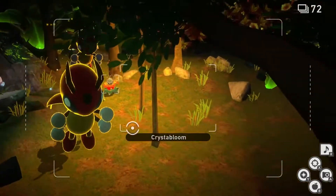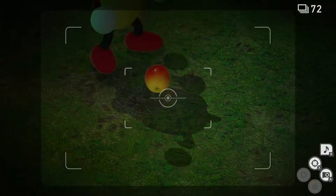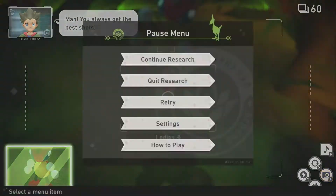This should summon a bunch of Sylveon. Now look to your right, and one should have landed on the floor. Throw a fluffroot at it and wait for her to eat. Take a picture of her eating the fluffroot. Now you can quit and submit.